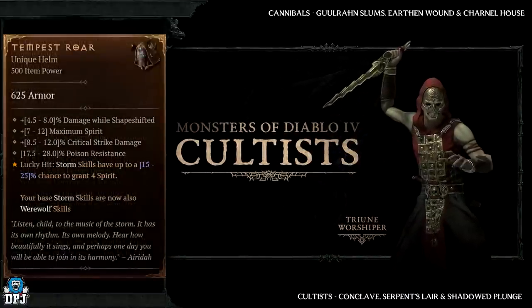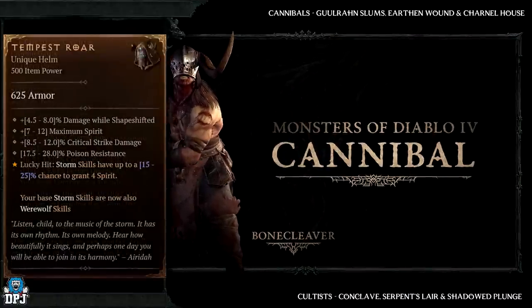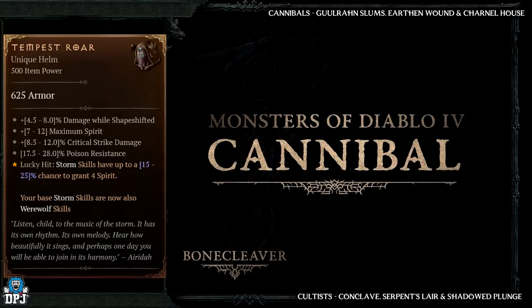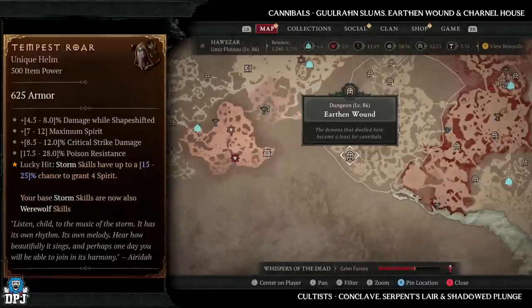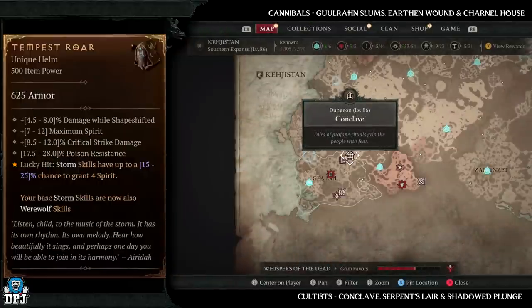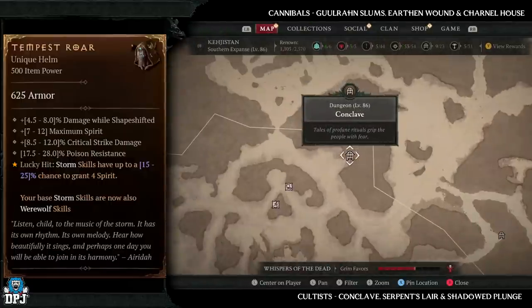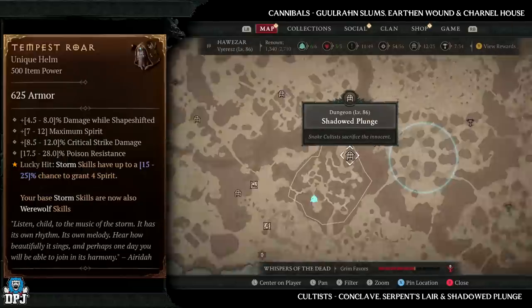Next up we have the Tempest Roar, which has increased drop chances from courtes and cannibal enemy types. Cannibal dungeons: Ghoul Run Slums, the Earthen Wound, and the Carnal House. Courtes dungeons: Conclave, Serpent's Lair, and the Shadowed Plunge. Those are the ones I recommend farming to try to get this Tempest Roar.